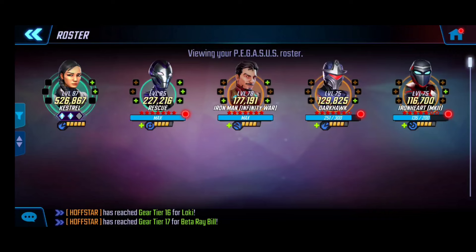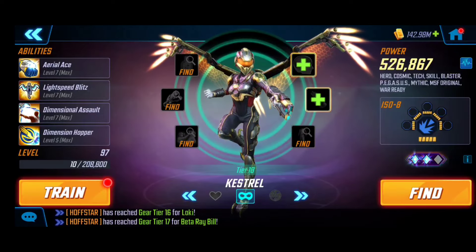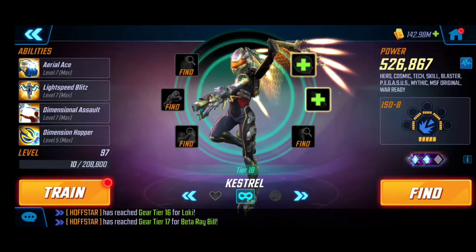This is similar to my Bifrost guide — most of these characters are Gear Tier 15, as you can see with Iron Man Infinity War, Dark Hawk, and Iron Heart Mark 2, but Rescue is Gear Tier 16. Kestrel is kind of the equivalent of Vow from my past video — she's going to be the core and engine of the team.